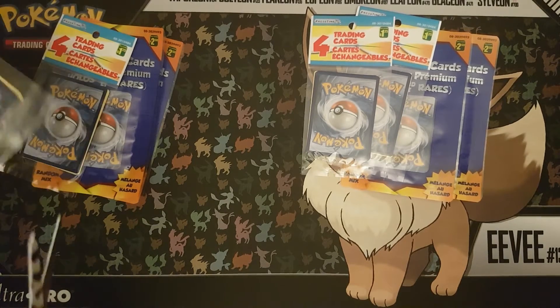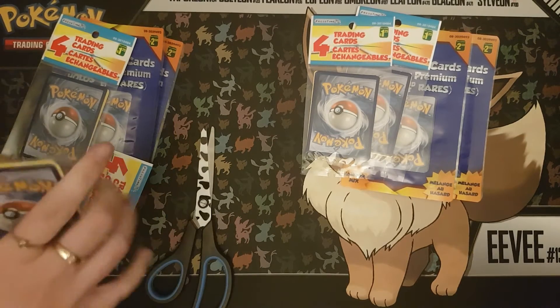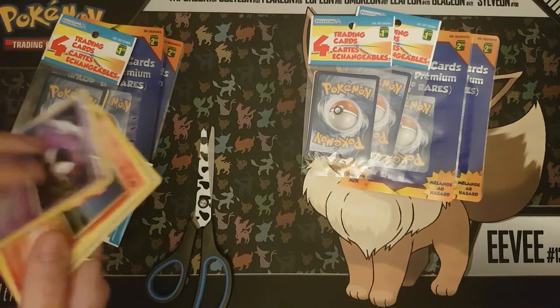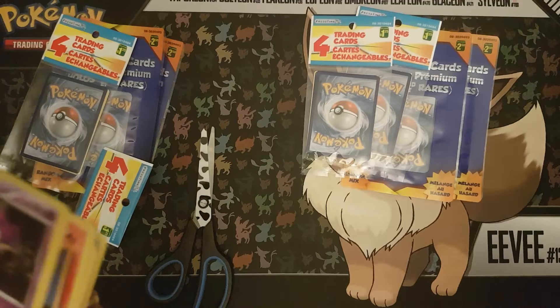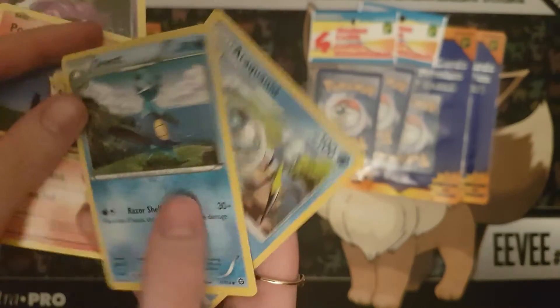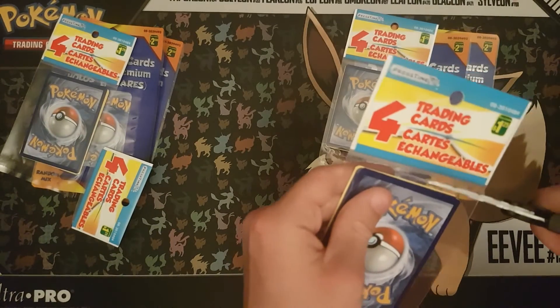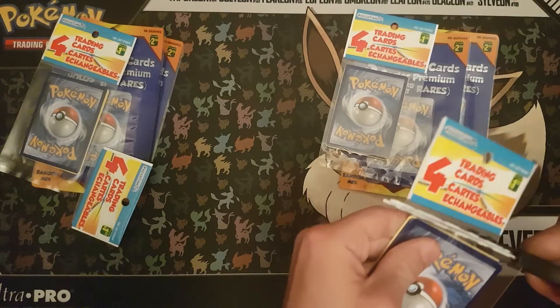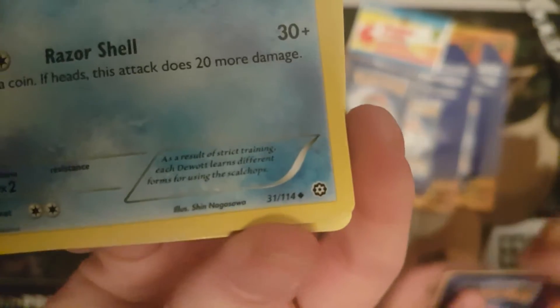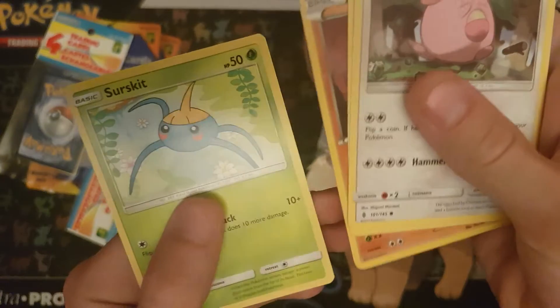Alright, let's see what there is. Oh, it is from sets — probably just random. So we have a Gastly, Ponyta... and it does say they're from sets, because as you can tell on the bottom it says what set it's from. I start off with a Chansey, Ponyta, Nosepass, and Sudowoodo. I still find these very weird.